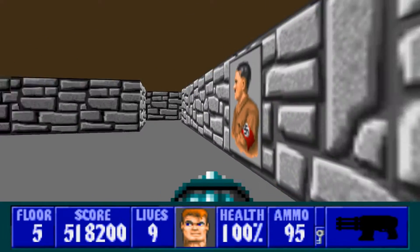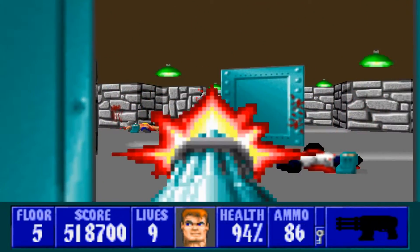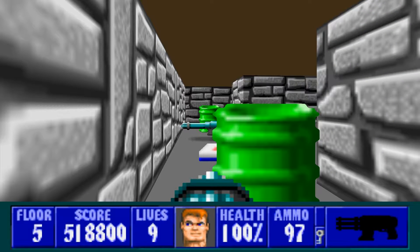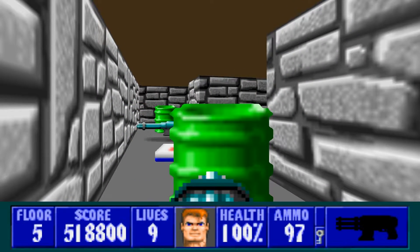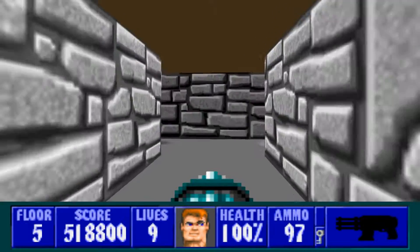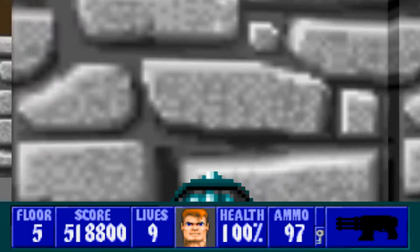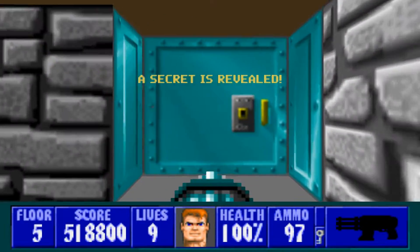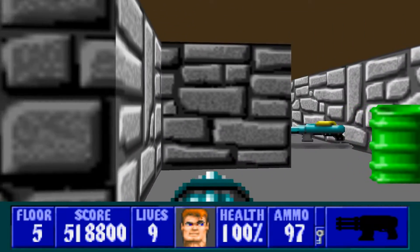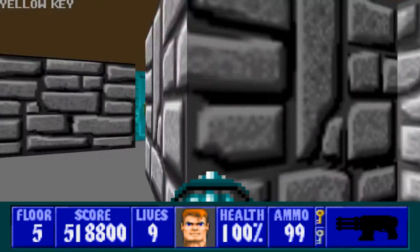When we come to these two little areas, we're gonna go through the right because we have three guys in here. If you look back here, we've got a barrel blocking a chaingun and some health. There is a way to get back into that area, but you can only get into it from the other side. So we'll go around this way and push this wall - there we go. Then we can open this door up, push this wall, and we have our chaingun, some health, and a gold key - let's grab it as well.